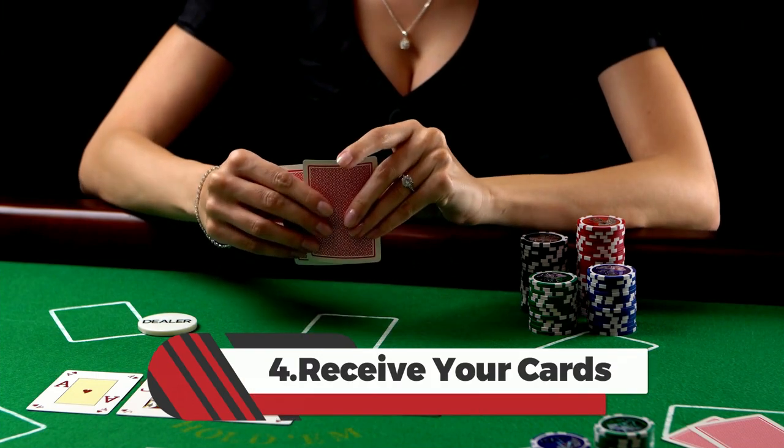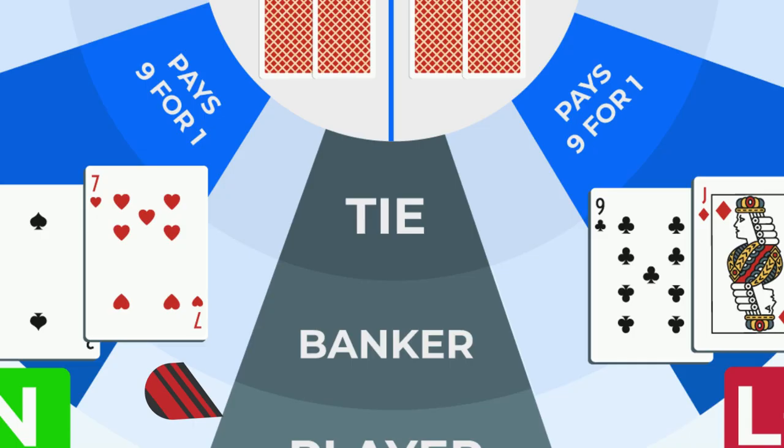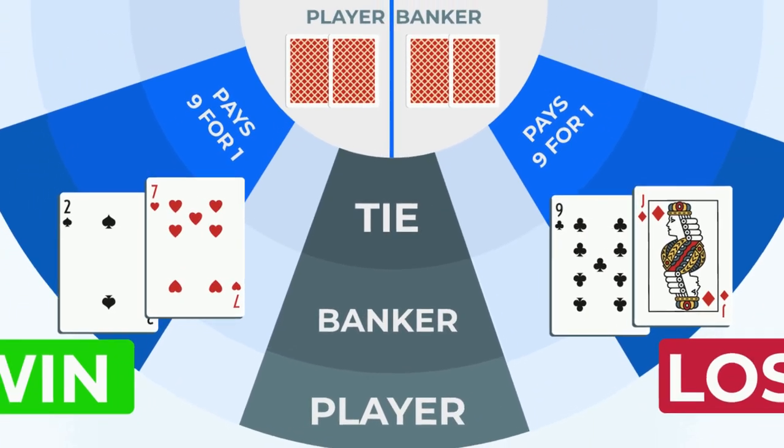4. Receive your cards. After placing your bets, the dealer will deal two cards each to the player and banker hands following the game's standard dealing rules.